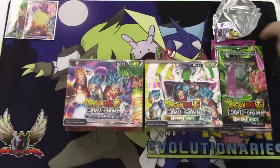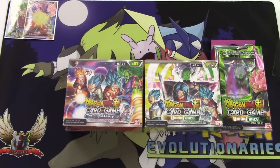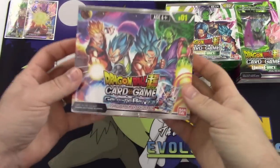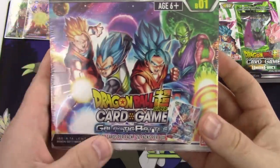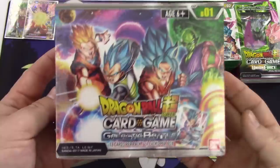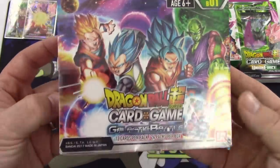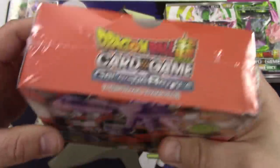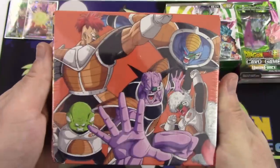Now I guess we open up the Galactic Battle Booster Box. We're going to set the Union Force stuff over there. The booster boxes come with 12 cards per pack, which I should have mentioned to begin with, and 24 packs per box. This is the very first set of the Dragon Ball Super card game — there's only two out right now, and it just started this summer.